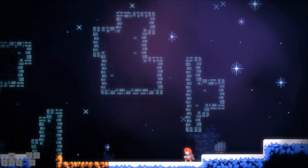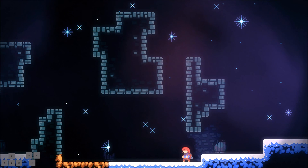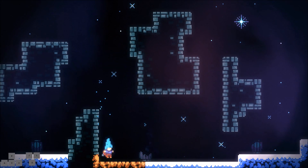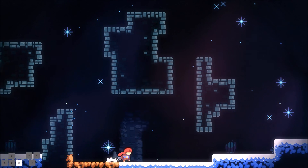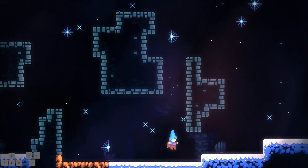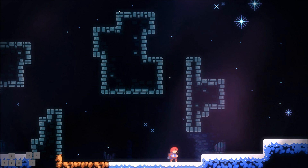So to summarize all the tricks: dash cancel, hyper dash, retaining your dash in the air, the wave dash, the boosted wall jump, and neutral jumps. Alright, that about does it — thanks for watching.